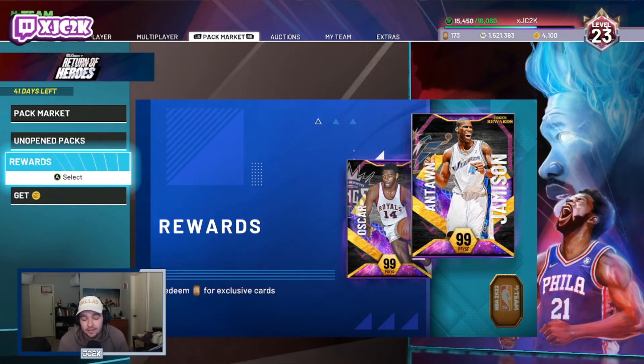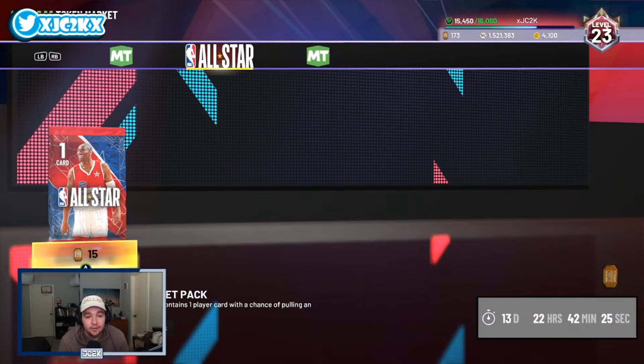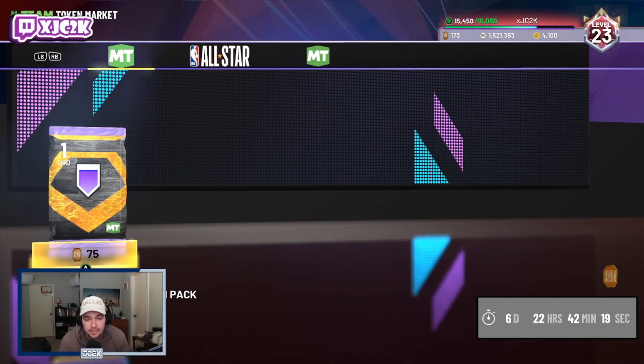You can get this Hall of Fame badge incredibly easily, incredibly quickly, and basically everybody in the game should be able to get it totally for free immediately. All you have to do is go into the reward section, come down to the token market, and you have a token pack right here for a Hall of Fame badge for 75 tokens, which I think is totally worth it. It's a random Hall of Fame badge, hopefully you pull a good one.